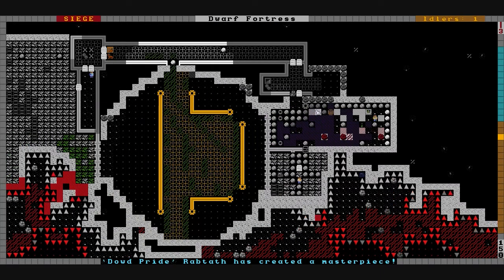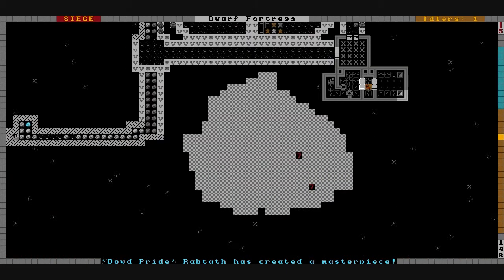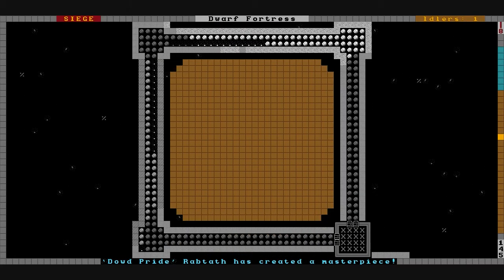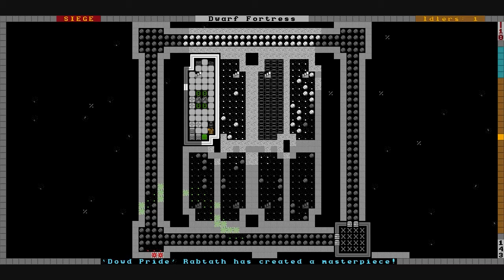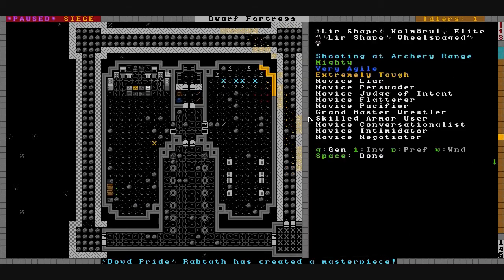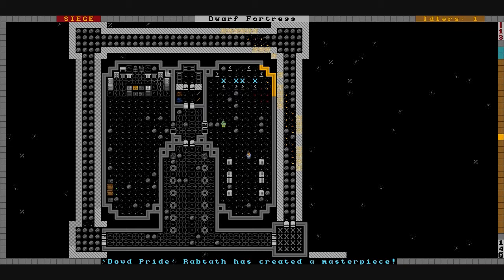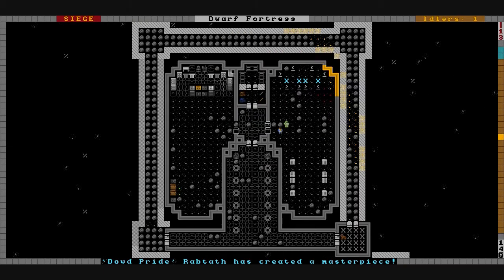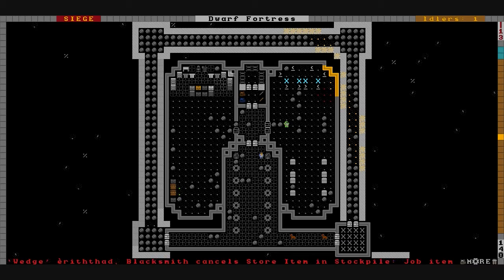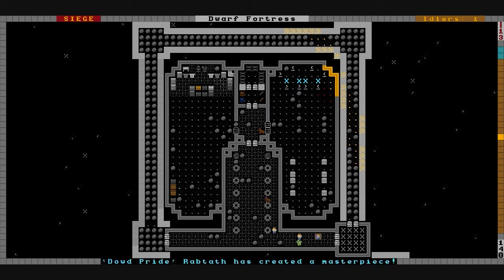Other than that, there's a bunch of masterpiece stuff being created by Dowd Pride — he's making bone armor and bone ammunition. We're still training in that. You can see Lure Shape there shooting at the archery range, marksman. Pretty much all of our troops have now switched over to a bozar, so they'll have melee, shield, and armor usage, and they'll all be equipped with a bozar. Our military force is being trained and it's coming along quite nicely.